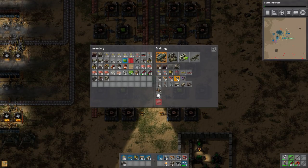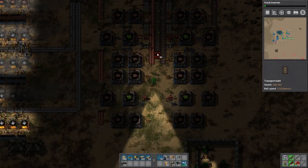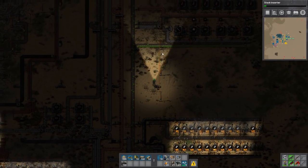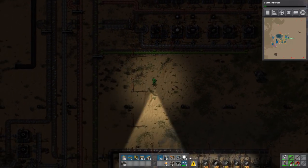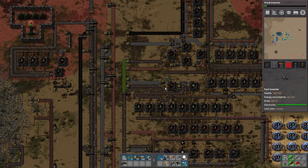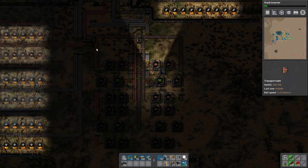We actually need a lot of blue inserters. I might as well also carry lights on me and start lighting up different parts of the base because we're working in the darkness. I want to see if this stuff is glitched out, so I'm gonna take one stack of these lights. Unfortunately it does use green chips though, so it looks like green chips are actually being used a lot.